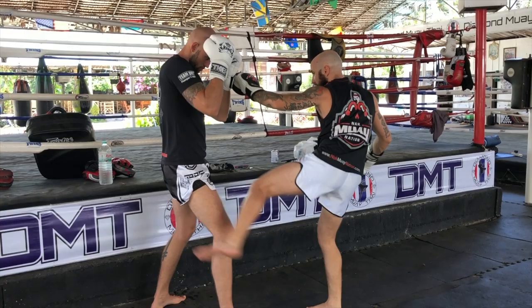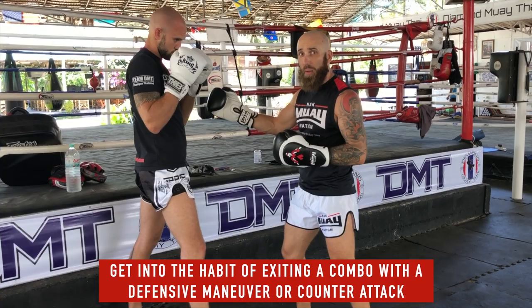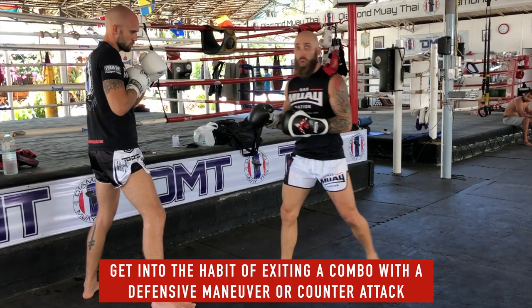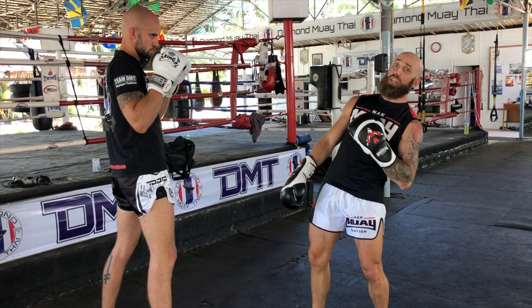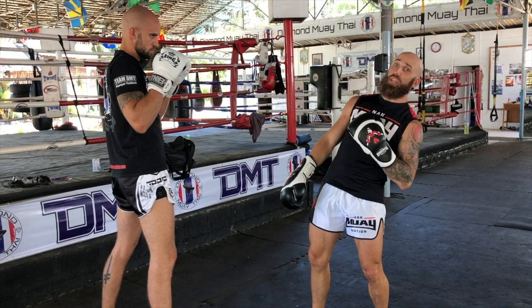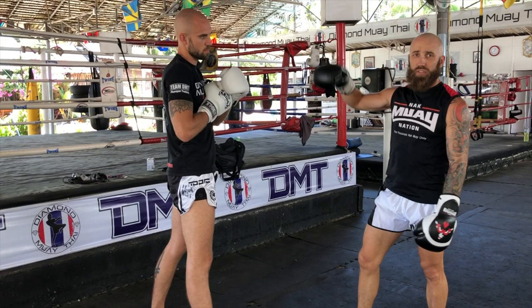Another good thing to focus on is after I throw a combination — most of the time, whether you're fighting a tall opponent or the same-size opponent, they're going to counter right back. So after I throw a combination, I need to be ready to either get out of range, step out, jab out, teep out, or have some type of counter movement to stop them from countering me. Also, when fighting a tall opponent, his head is farther away than his body, so his body is going to be a lot easier to attack. He can lean his head back, but his body stays in the same position, so I can fake to the head and then come to the body. Attacking the body is great because it adds up later in the fight and slows them down.